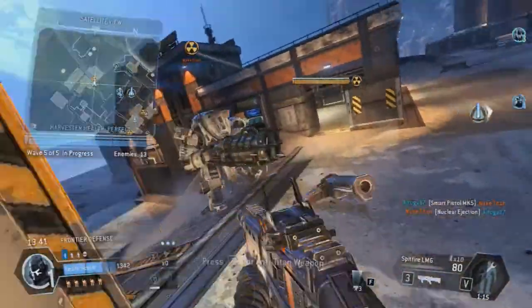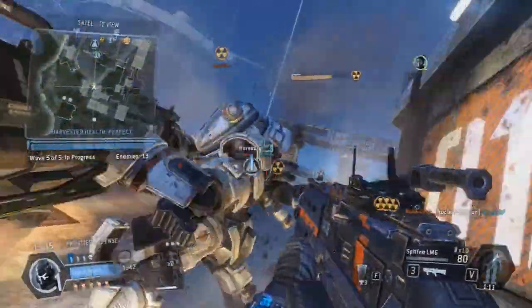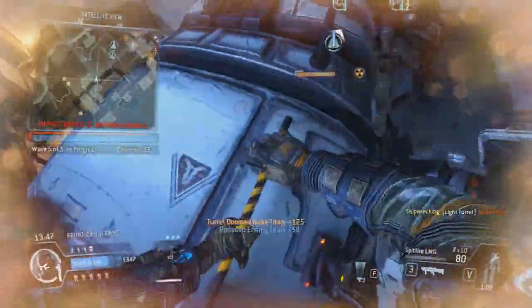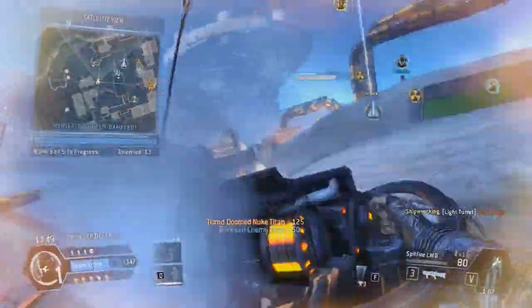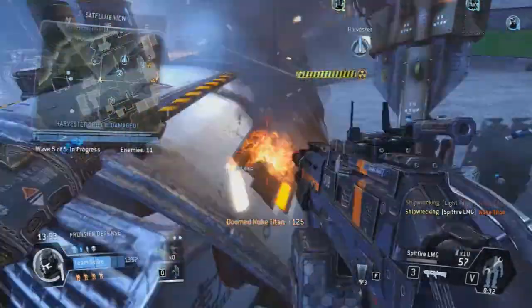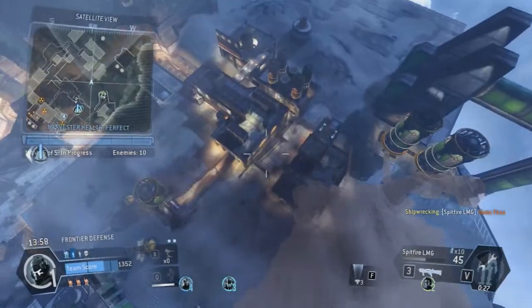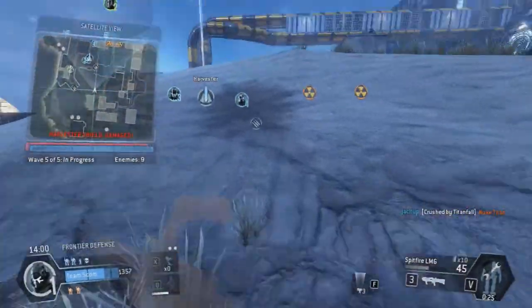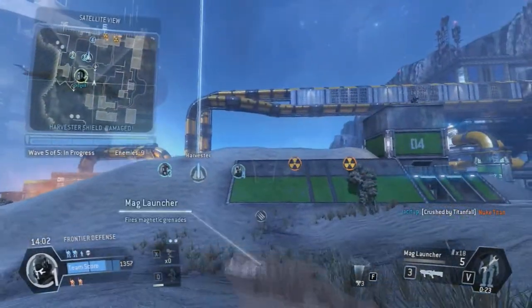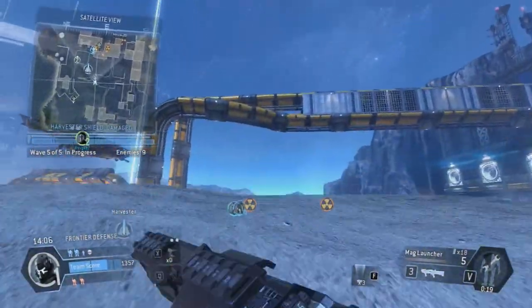Pilot down — heads up, team, you're going to be shorthanded for a moment. Team, there are a whole lot of nuke Titans bearing down on the Harvester. The Harvester shield is recharging, guys — keep it protected. Friendly pilot back in action.